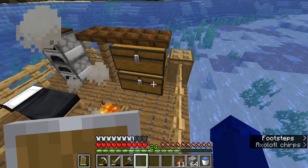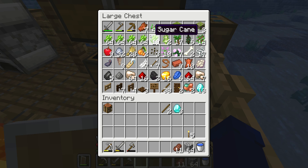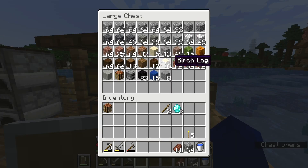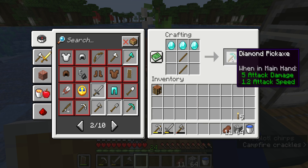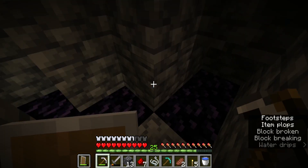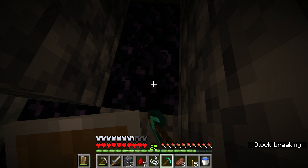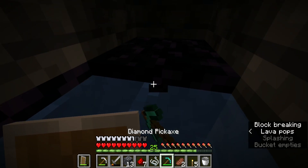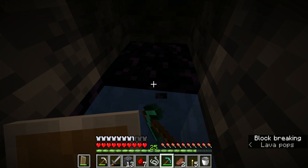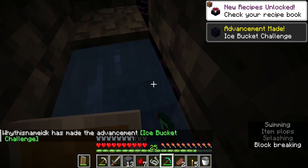Now that we have enough diamonds, our next objective is to get some obsidian for a nether portal. Oh, and by the way, between recordings I sorted my chests a little bit — we only have two chests, one for full blocks and one for items. You will not believe how long it took me to find a lava lake. I ran around all the caves I'd explored and there was just no lava lake — only flowing lava, which wouldn't give me obsidian. So I literally had to dig down even further than our mine to find this.